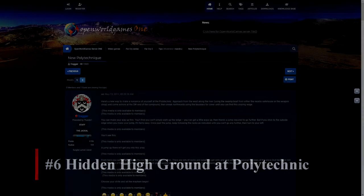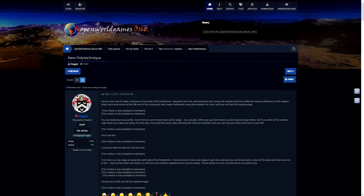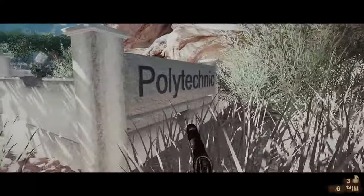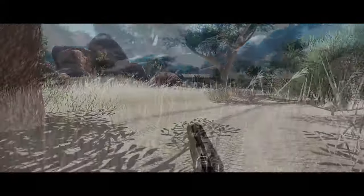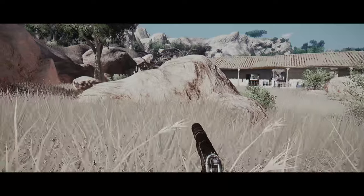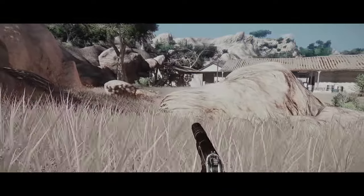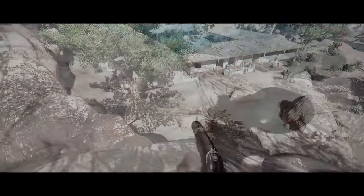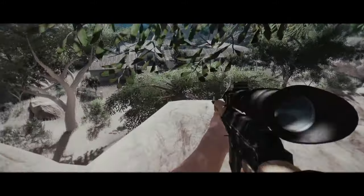This one comes courtesy of openworldgames.org, from a user named Fragger. If Polytechnic, one of the base areas in the second half of the game, is giving you trouble, there's actually a ledge towards the back that you can climb to reach a large piece of high ground. It gives you a lot of angles to peek into Polytechnic with lots of cover — perfect for snipers.